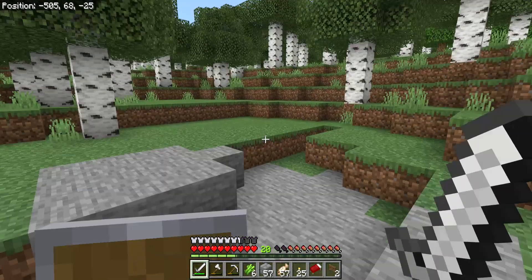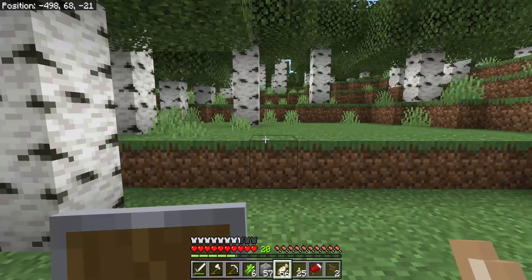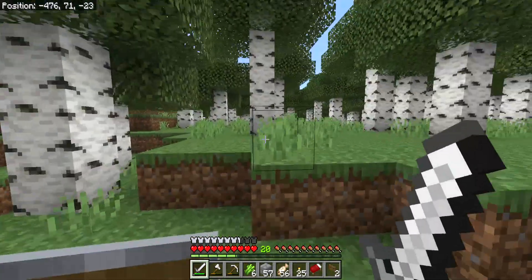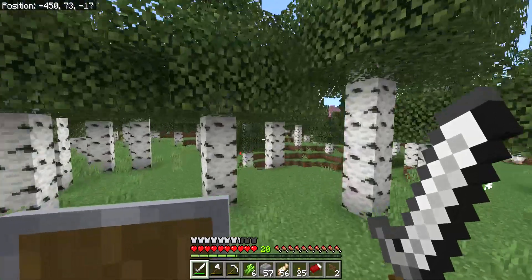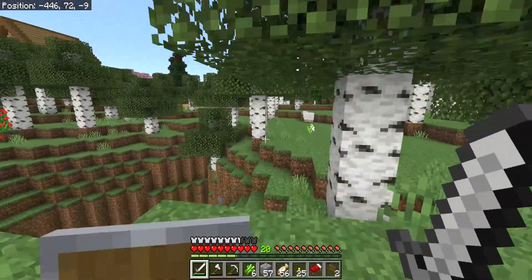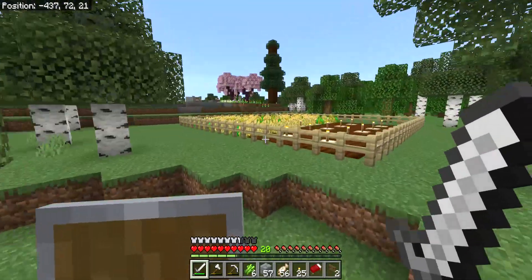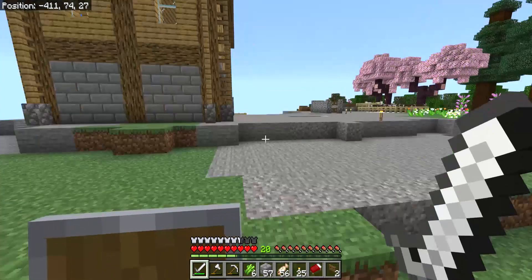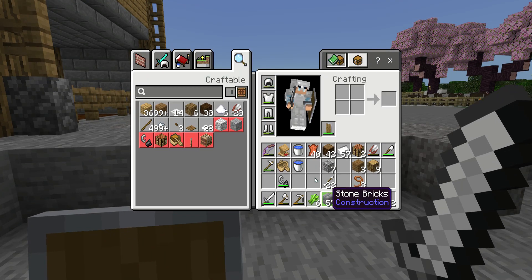I've never been this way before — it's interesting going ways you don't normally go. There's my house. And there's the giant wheat farm. That's how you know for sure we're almost home.